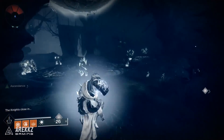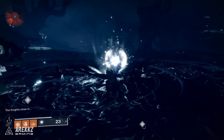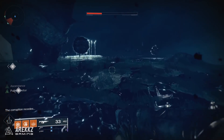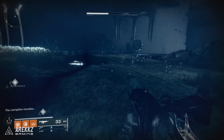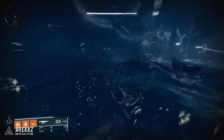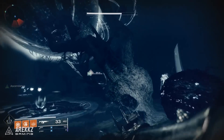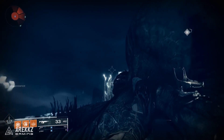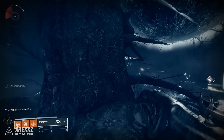Once all three orbs have been dunked in the middle you then have to take out the knights. Keep in mind, assuming you are in the realms of around power level 520 or 530, these guys are tough and they will one-shot you. On the outskirts of the central platform are some trees — you can jump up and perch on the branches or the boughs of the tree and you'll be safe from the knights and any melee enemies.